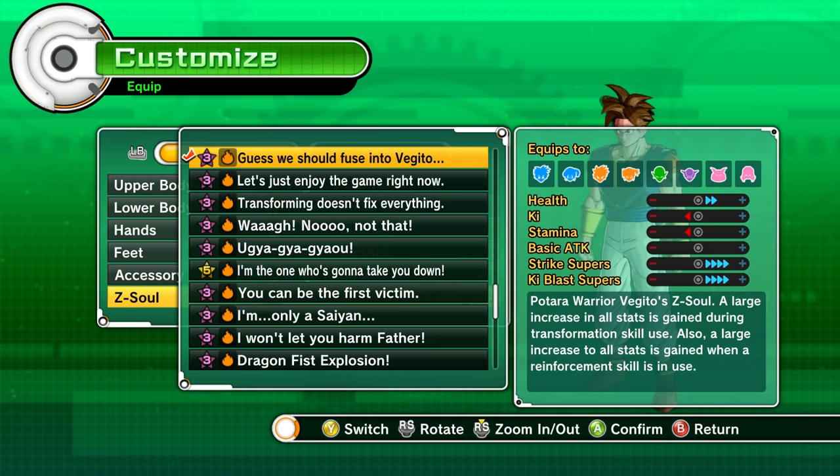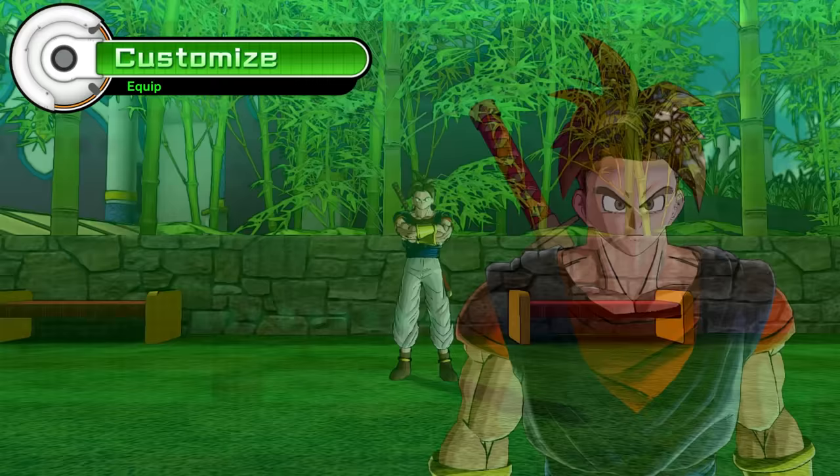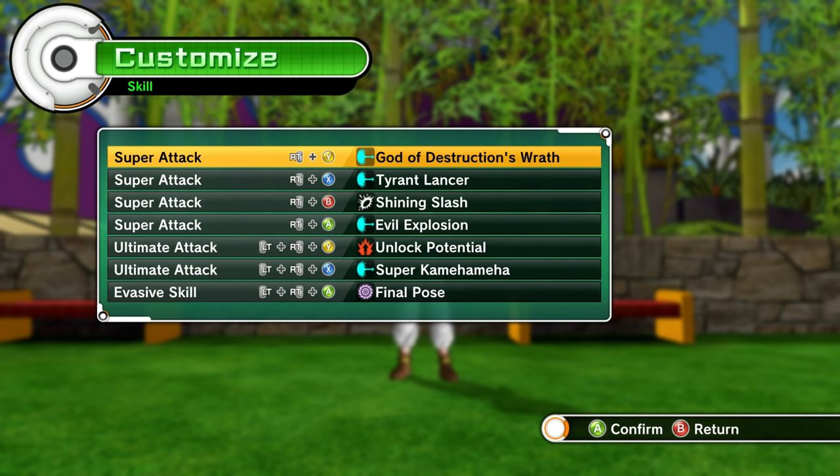He wears Beerus's clothes because they give basic attack and Ki Blast boosts, which is amazing — not too keen on the health decrease, but you have to take the bad with the good. He also has Beerus's shoes. When you put the whole outfit together it kind of balances out. With 10 points in Ki, he has exactly four bars of Ki, which is great even with the 'Guess we should fuse into Vegito' Z-soul.